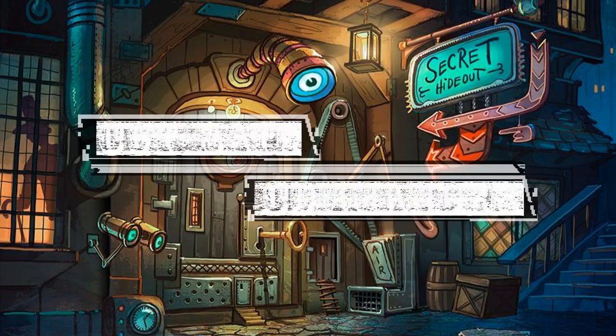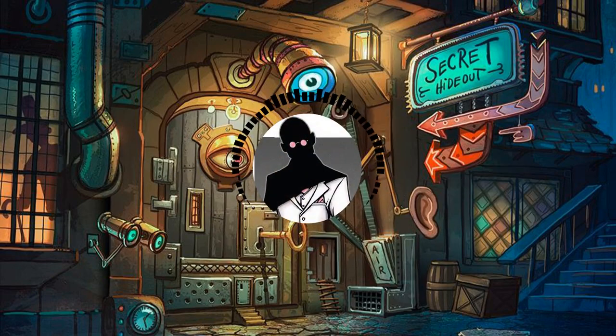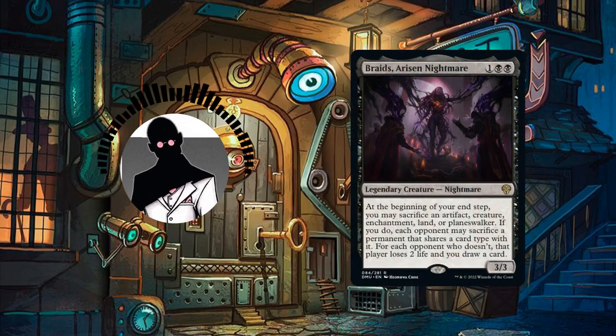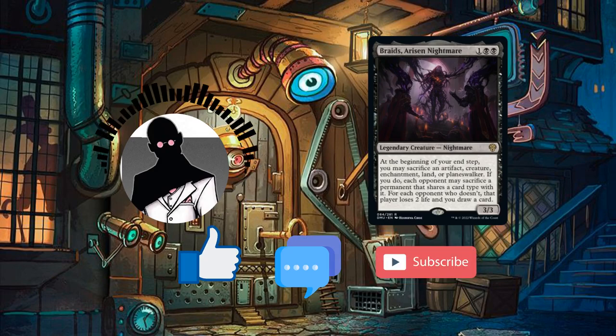Hello everyone and welcome to another episode of Cutrate Commander, the series in which we take a look at low-priced commanders and make budget decks with them. My name is Grazit and today we'll be looking at the resurrected Cabal cult leader, Braids Arisen Nightmare.